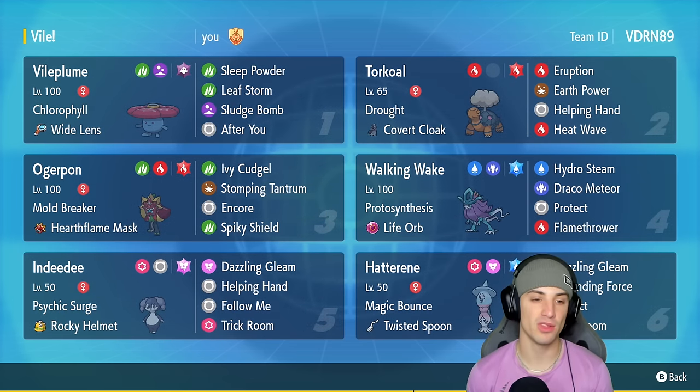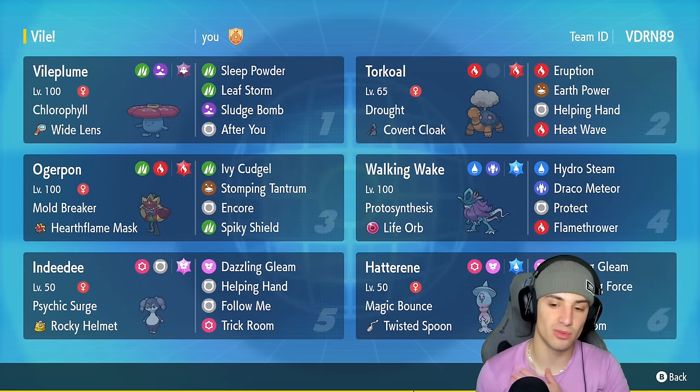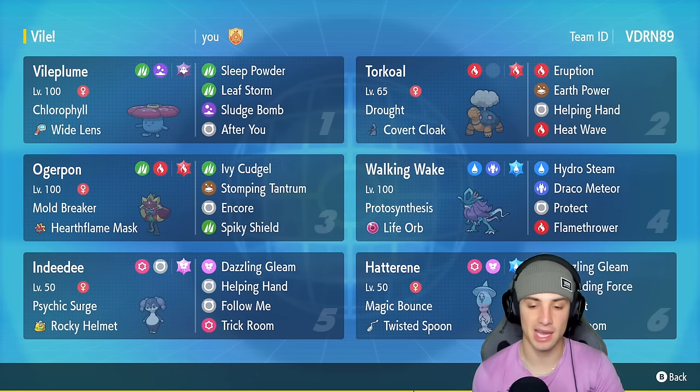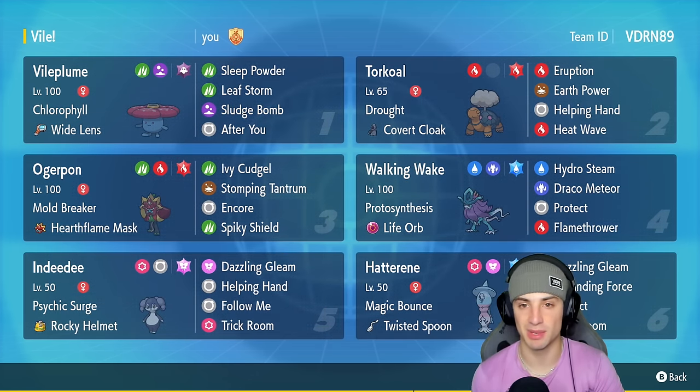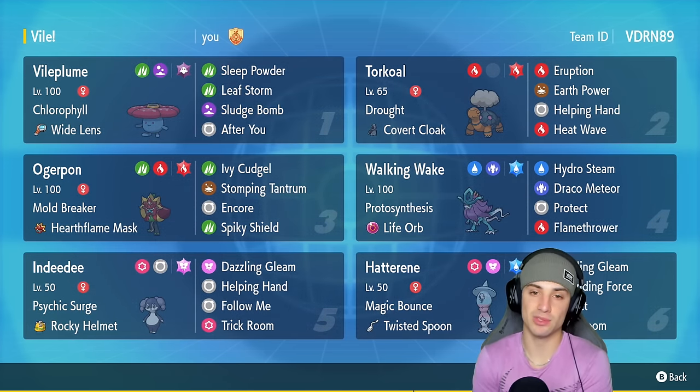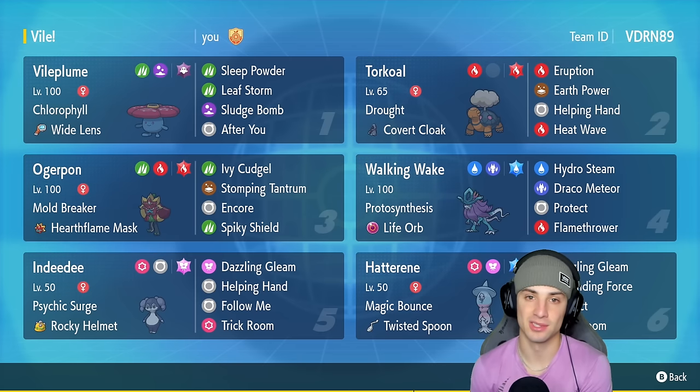The other two Pokémon on today's team are Iron Hands and Walking Wake — two Pokémon that really thrive in the sun. Walking Wake's got Hydro Steam and Flamethrower, and Iron Hands has Ivy Cudgel which turns into Fire with the Hard Flame Mask. The final two Pokémon are Indeedee and Hatterene — they can lead or go in the back, pop Trick Room, use Expanding Force, and really just control the battle any way you want.